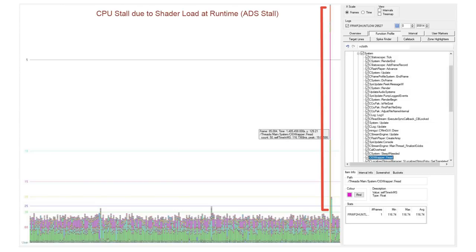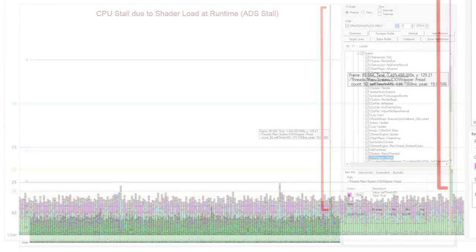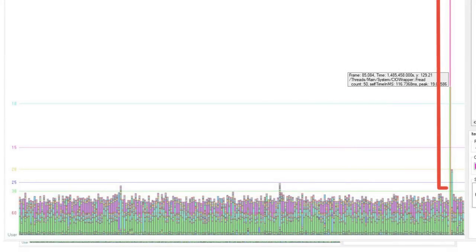In some cases shaders were loading at runtime, and we were able to pre-cache all of these so they would be loaded at game start, and then we don't access the disk anymore. There were other cases, like we heavily use light clip volumes in the game, which are basically volumes that clip the lights and cube maps.